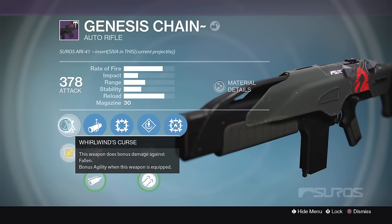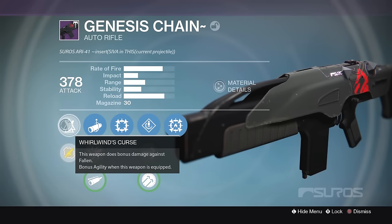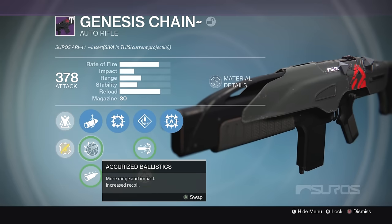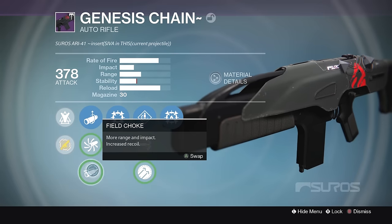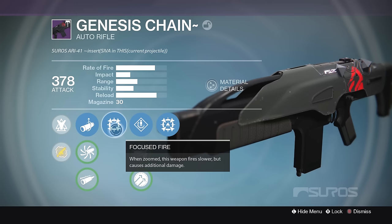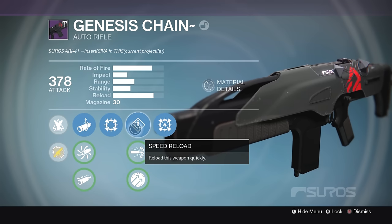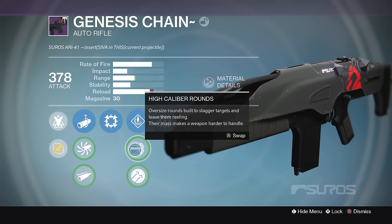All of the raid primaries have the bonus Whirlwind's Curse, which grants bonus damage to Fallen and more character agility, which is pretty awesome. In the sights we have Linear Compensator, Accurise Ballistics and Field Choke. Up next is Focus Fire — when zoomed this weapon fires slower but causes additional damage. In the middle column we have Speed Reload, High Calibre Rounds and Hammer Forged.